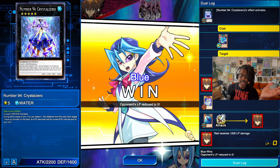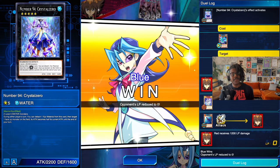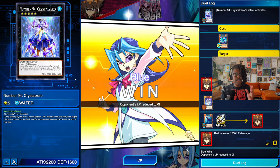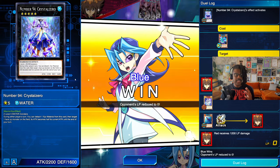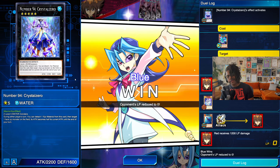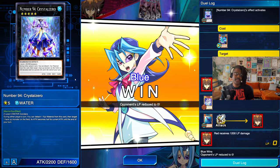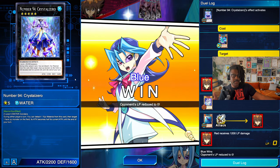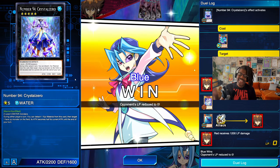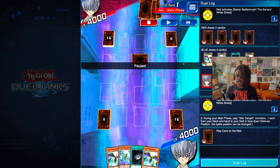Crystal Zero — you want the biggest one? Well, there's a special thing about Number 94: during either player's turn you can detach an Xyz material from the card and target one face-up monster on the field — its attack becomes half until end of the turn. But did you notice anything about that paragraph? There is no 'once per turn,' there is no 'once per chain.' We can just keep doing it as long as we have materials. That's why I saved this replay.